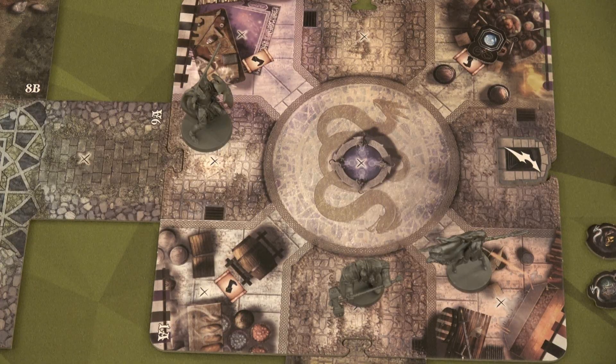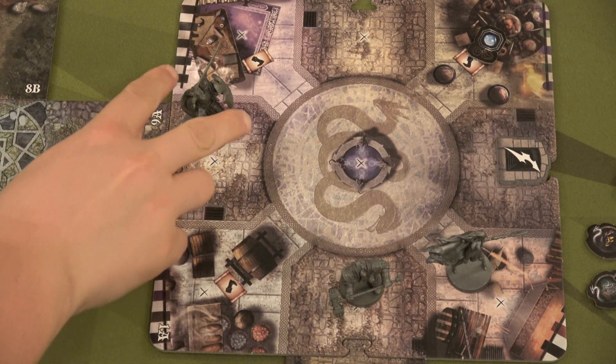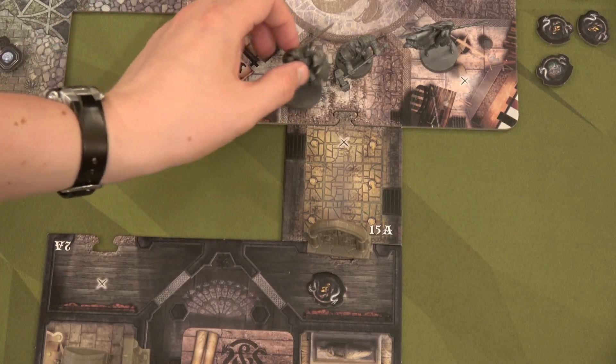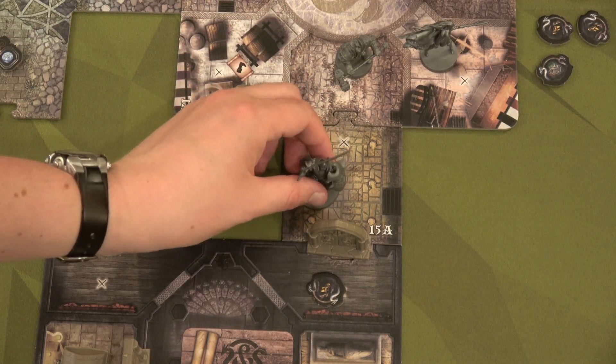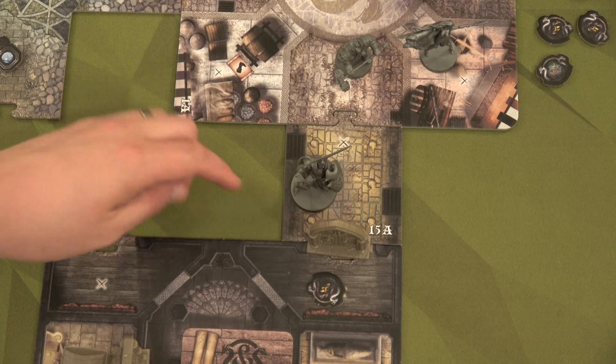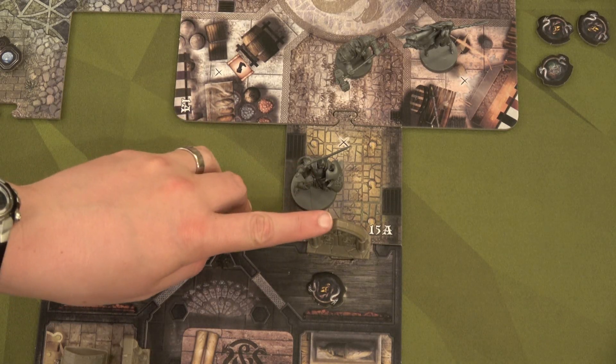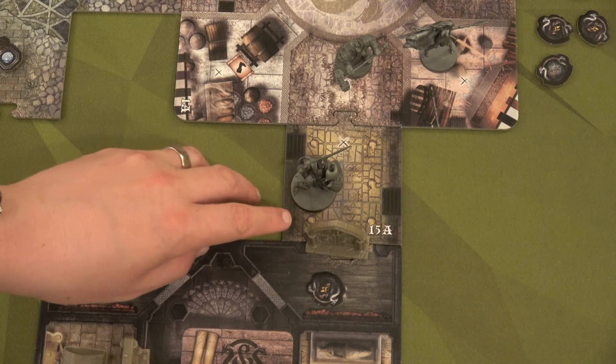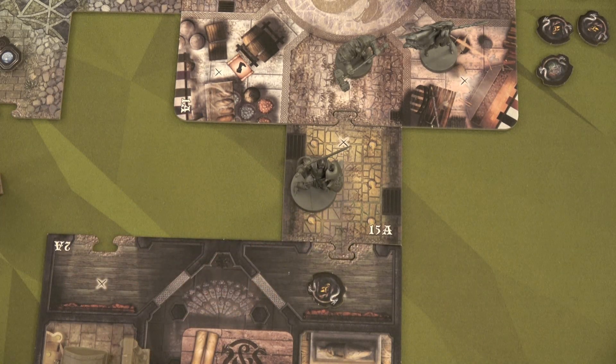That's the end of Ariel's activation, and once again no enemies on the board, so no need to draw an encounter card. Last but not least, Icarus is going to go. He's going to go one, two, three, and then dash for his first action. He has two actions, and he's going to dash to get a fourth movement, moving through this door, which means he immediately has to draw a trap card.